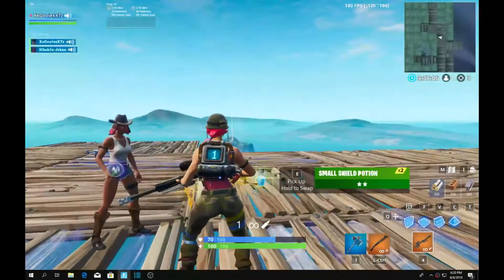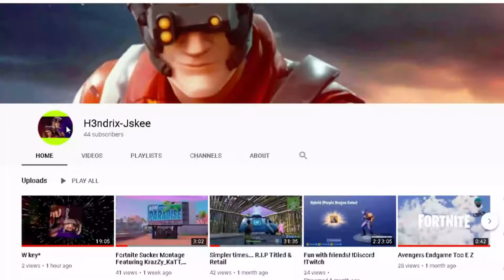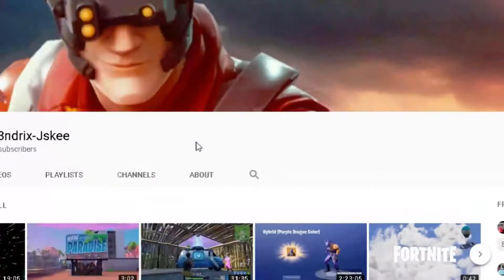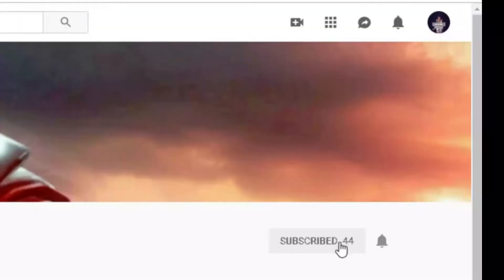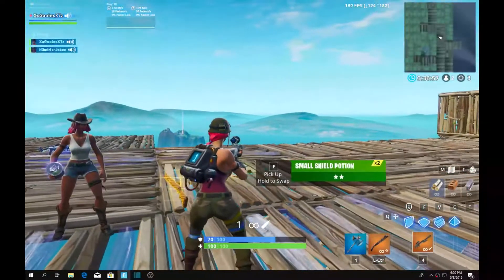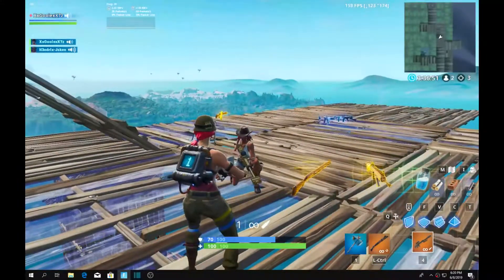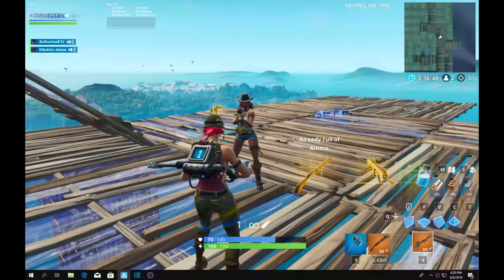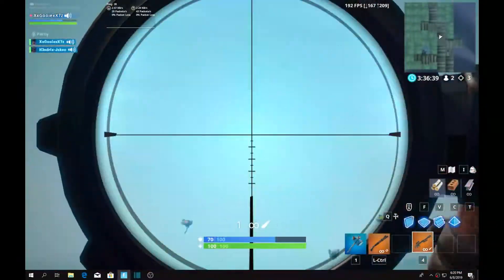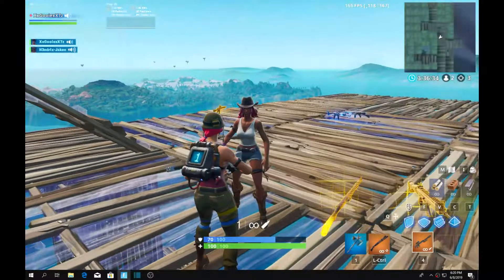Hey guys, I'm recording another video — I was testing it out with my friend Hendrix JC. He found out that you can do it with the heavy sniper. All you have to do is spam the reload button. As you can see, it has an animation and it is ten times easier because it usually always shoots. Credit to Hendrix JC — go check out his YouTube channel. Let's try this out.